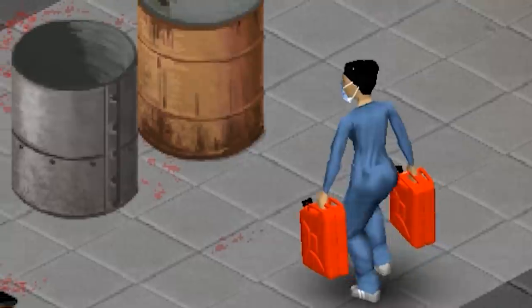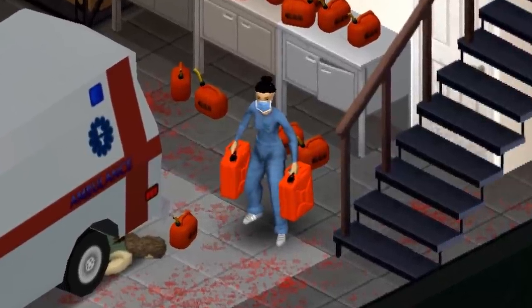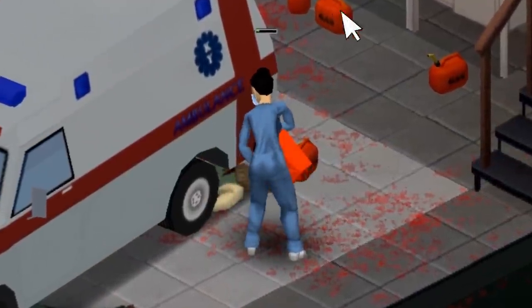Unlike barrels, open metal drums can only hold water and cannot store gas. The mod also includes a large fuel can that allows you to siphon more gas from cars and fuel pumps.